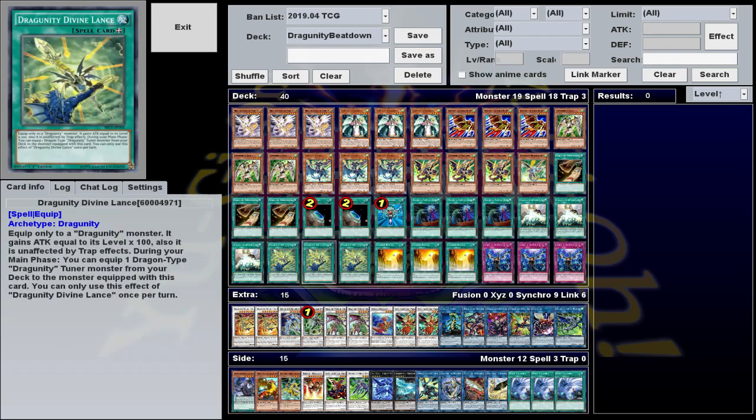Dragunity Divine Lance is probably the coolest card in the whole deck. It's an equip card for Dragunities, gives the monster 100 attack for each level, and makes it immune to traps, which is nice, but more importantly, you can once per turn equip a Dragunity tuner from your deck to the equipped monster, which opens up so many plays it's kind of nutty. Like, if you open up with this and any Dragunity, you got plays. Even if you open with two tuners, you can Normal Summon one, give them the lance, equip it with a tuner, summon that tuner, and then make the link out of it.